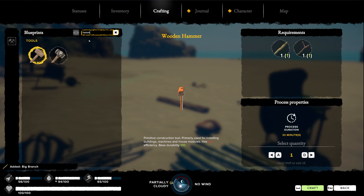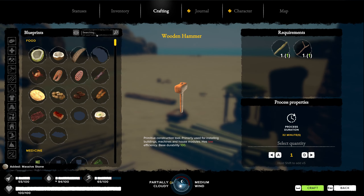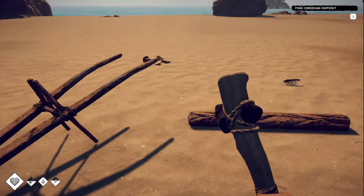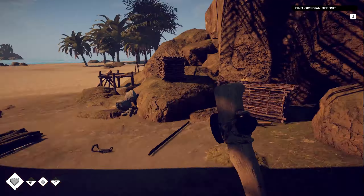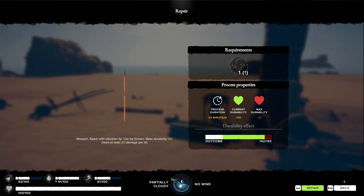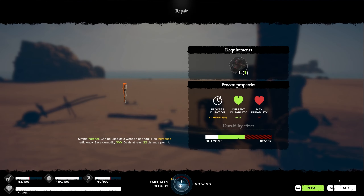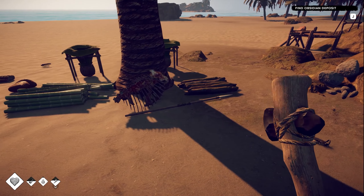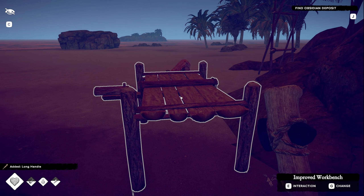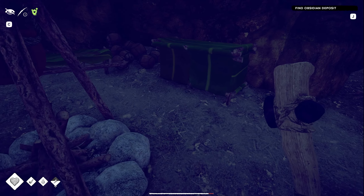Wooden hammer broke — nice! A stone hammer, yeah I'll just do a stone hammer. That's gonna last me so much longer. Craft. Let's finish building this up. The axe is getting quite low and also is the spear, and we only have two obsidians left. 41 health — it still has a bit of health left. I won't be repairing this one. All we need now is a rope but I will do it in the morning. I'll get some sleep.